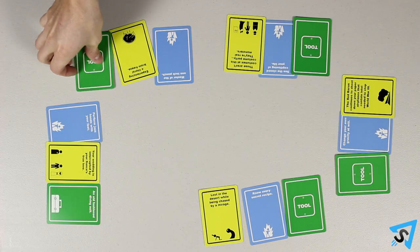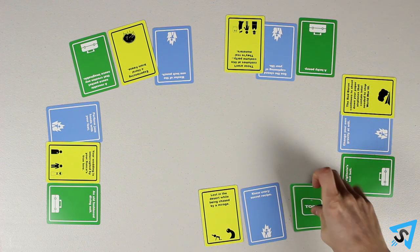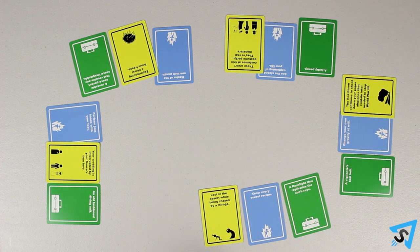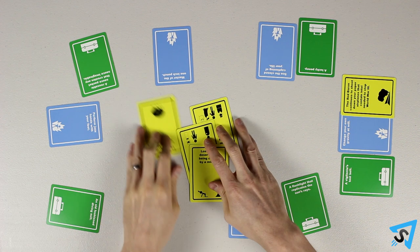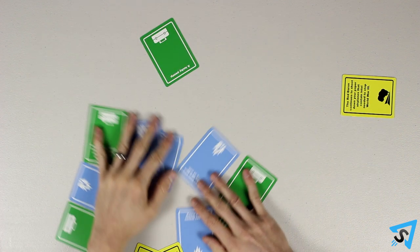Once their explanation is finished, the next player clockwise goes. After each hero has had a turn, the villain decides which hero best escaped the danger and thwarted them, awarding that player a danger card. Discard all the cards in play, and the player left of the villain becomes the villain for the next round.